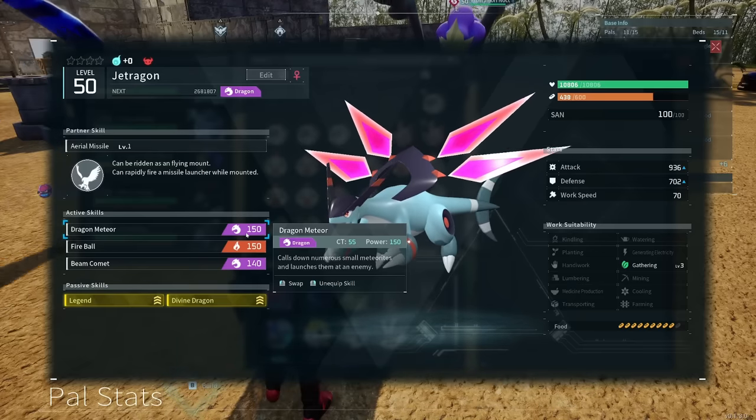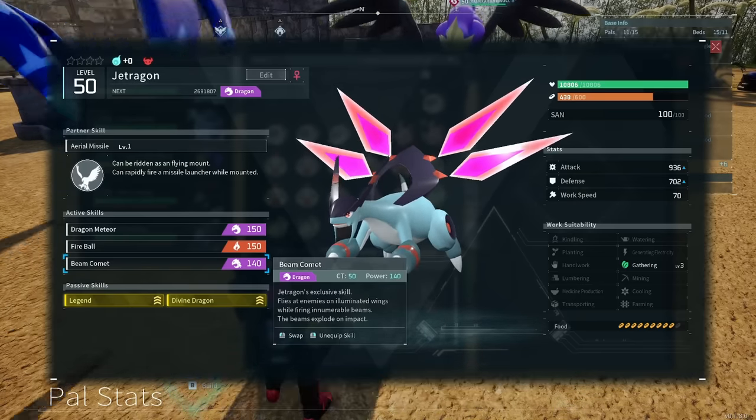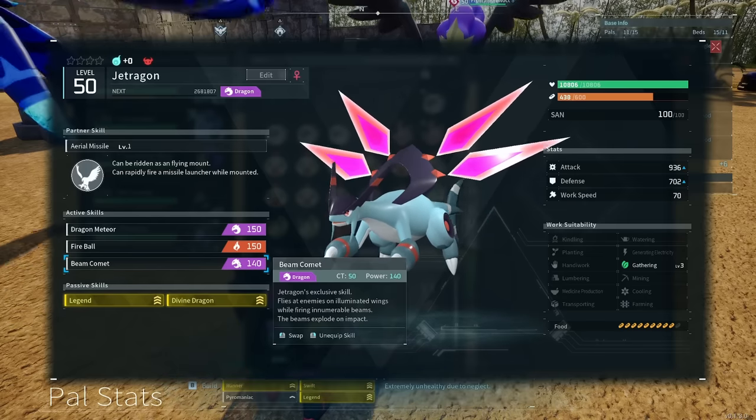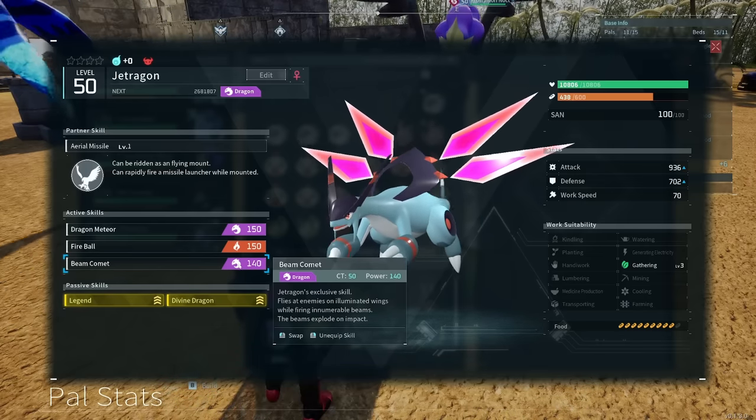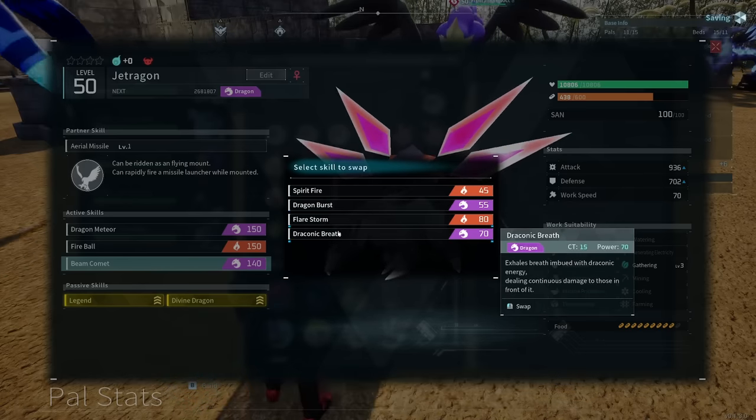Jet Dragon has Dragon Meteor, Fireball, and Beam Comet, which is its exclusive skill. It flies on illuminated wings while firing innumerable beams — the beams explode on impact. It's pretty cool. It's also got Spirit Fire, Dragon Burst, Flare Storm, and Draconic Breath.